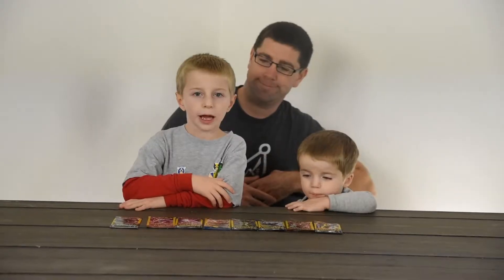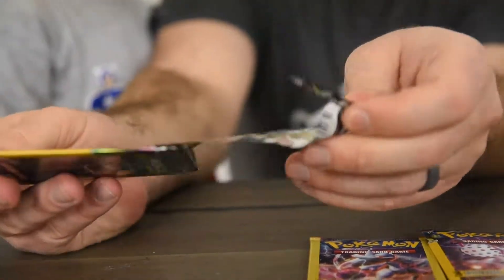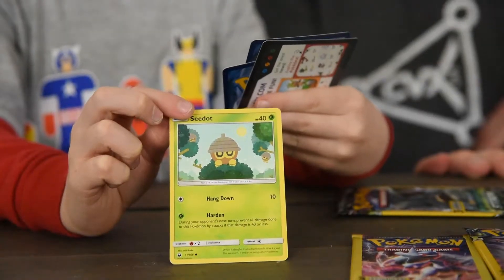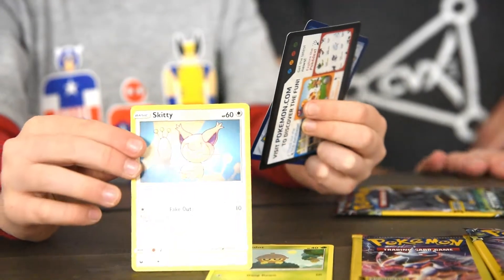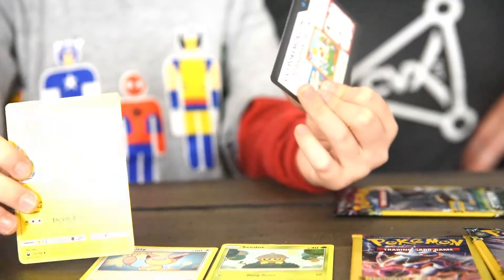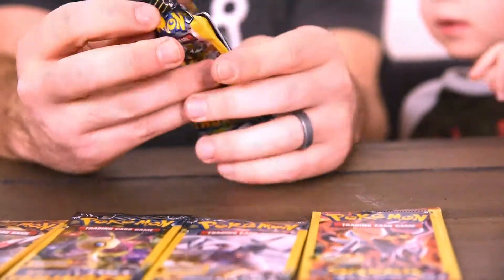Good job. Now we are going to re-unwrap these Pokemon card packs. Get this out here. There we go. Ooh, Seadot — this is Seadot. And this is Skitty. Finally, for this pack, it is Oricorio. Let's read it real quick. Oricorio. There we go, that's better.